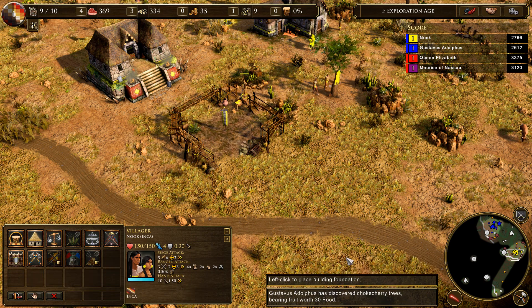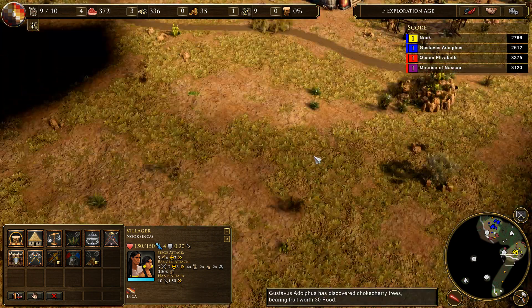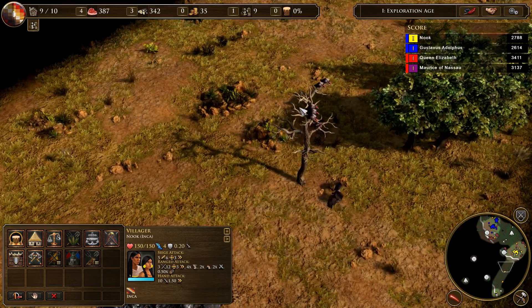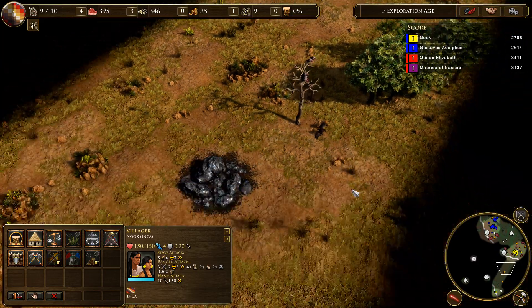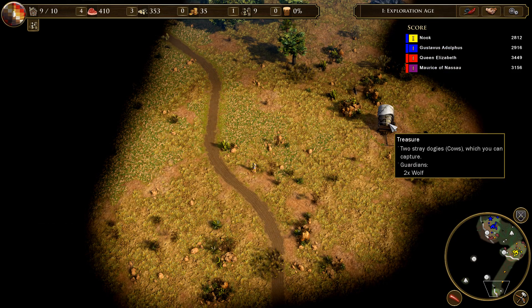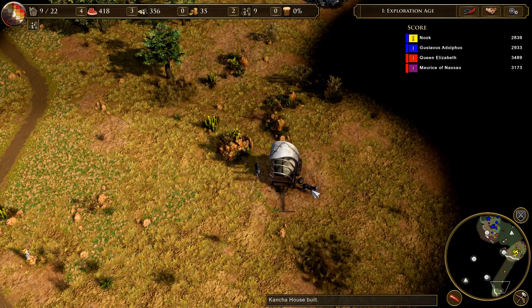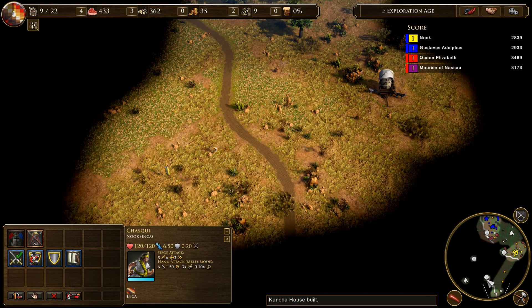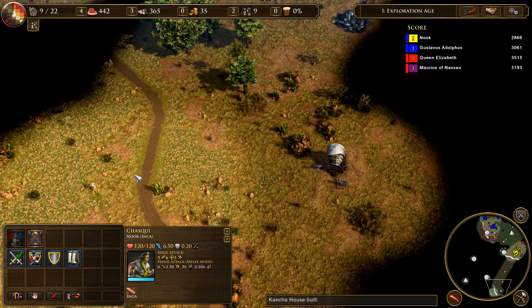Elizabeth has discovered something — discovered chokecherry trees, good job. What is that? There are vultures on it. It's been so long I don't remember this stuff. Oh, is that a treasure guarded by doggies? It is. You probably can't handle that, but if we send someone over there we could handle it.